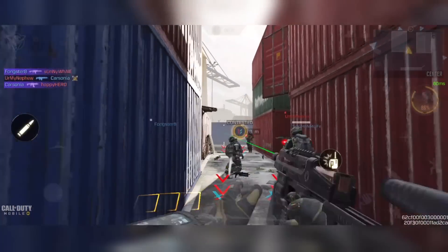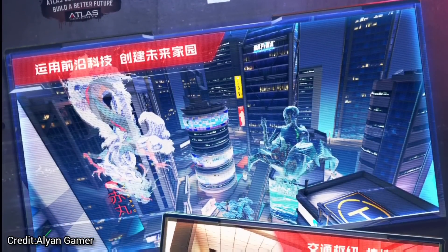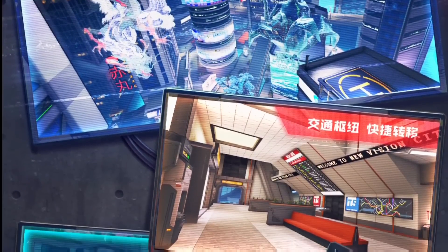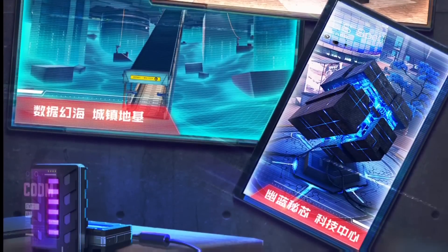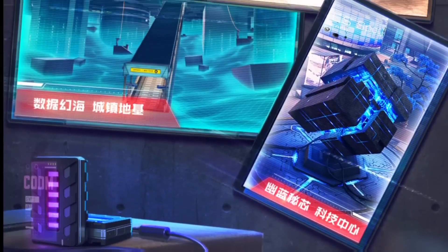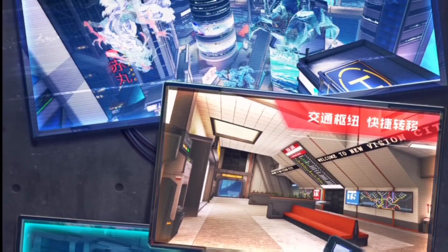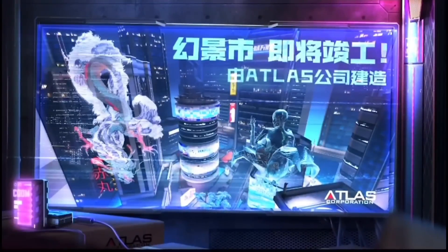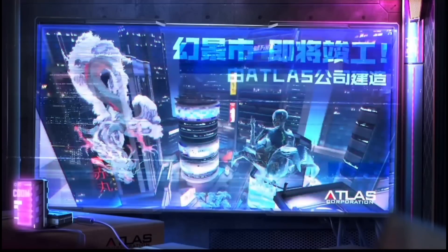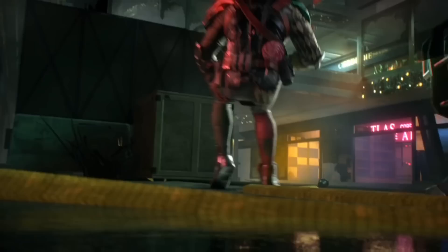Let's start with the new teaser for Season 7. This teaser reveals a new map known as New Vision City — one slide of the image says 'Welcome to New Vision City.' This is possibly a brand new exclusive Call of Duty Mobile map. We can also see the words 'Atlas Corporation' all around the teaser image. It looks like we're in for a futuristic cyberpunk-type theme for Season 7, similar to what we saw with Season 1 New Order.